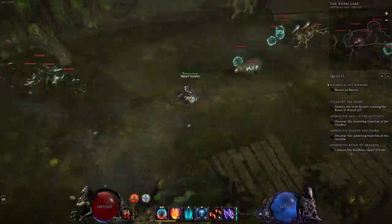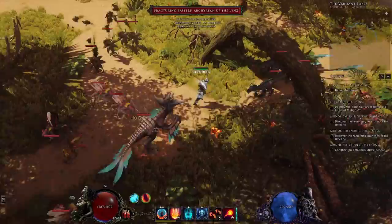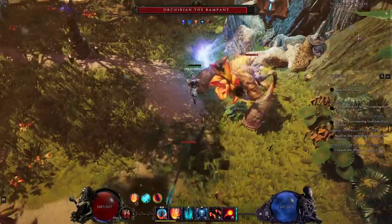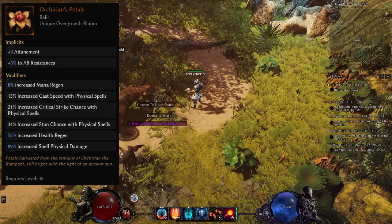Coming in at number 9 is something for the math nerds out there. You've heard of the Fibonacci sequence — starting with 1 and 1, you add those numbers together to get the next number in the sequence: 1, 1, 3, 5, 8, 13, 21, and so on. We have two nods to that in Last Epoch. The first is called Orcurean Petals and the second is called Ashes of Orcurean. Both have the same sequence built into them, starting with 3 attunement, 5 to all resistance, 8 mana regeneration, and so on. Nice little easter egg.